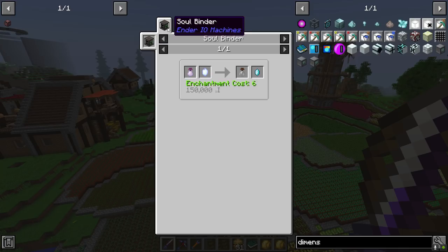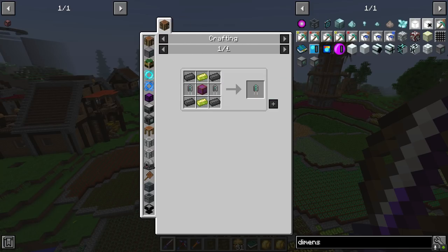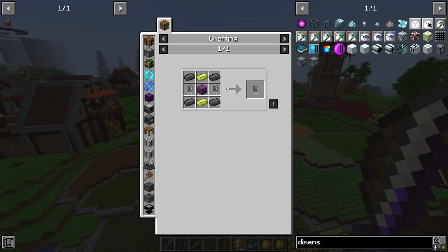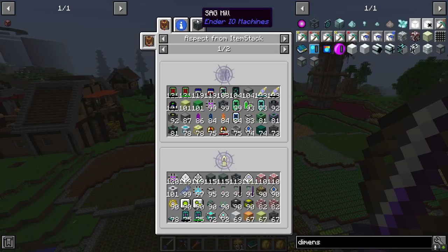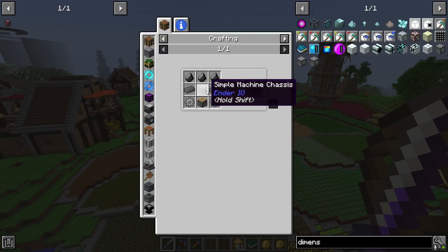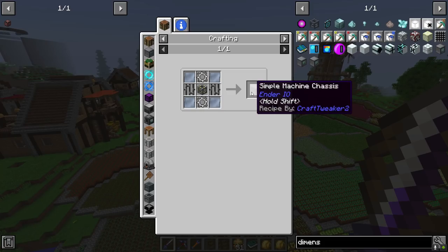That's going to start making our silicon and we'll easily take care of the electrical steel. The rest of this is where things get a little more interesting - we're going to need the soul binder, the slice and splice. These aren't too bad. We're going to need the SAG mill - simple SAG mill would work. But the very first thing we need is just some simple machine chassis because all that we really have left is Ender IO.